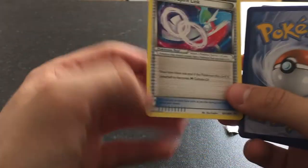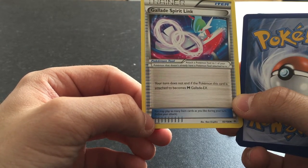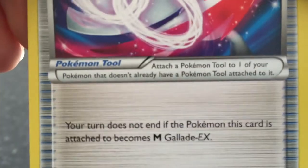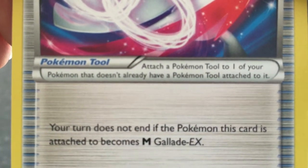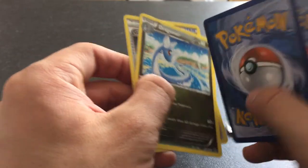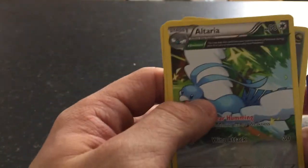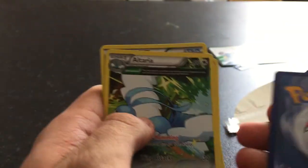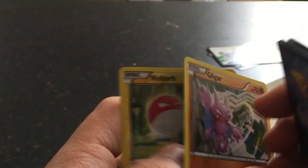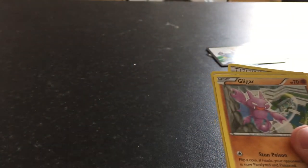We've got Gallade Spirit Link. Your turn does not end if the Pokemon this card is attached to becomes Mega Gallade X. Attach Pokemon tool to one of your Pokemon that doesn't have a Pokemon tool attached to it — does it let you Mega Evolve? Dragonair — so all I need now is Dragonite and I've got a nice little set going. Switch. Ooh, Altaria — nice art on that card actually, I quite like that one. A holographic Voltorb-looking thing, that's quite nice. Still waiting for my nice shiny EX card. Gligar. Binnacle.